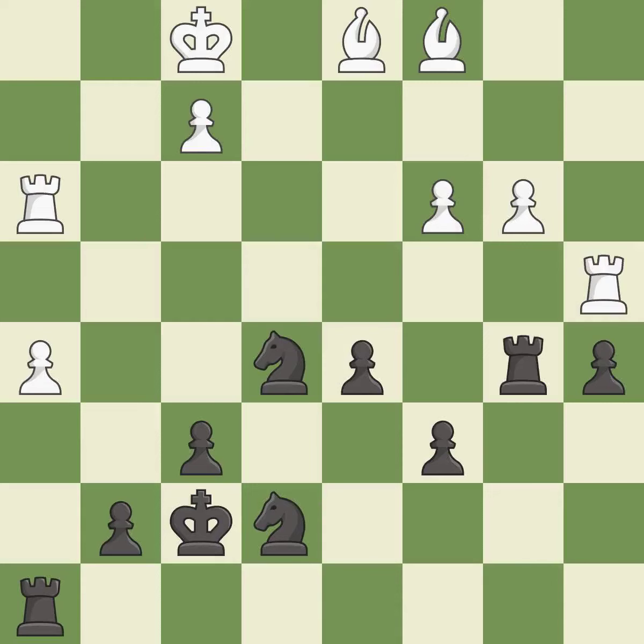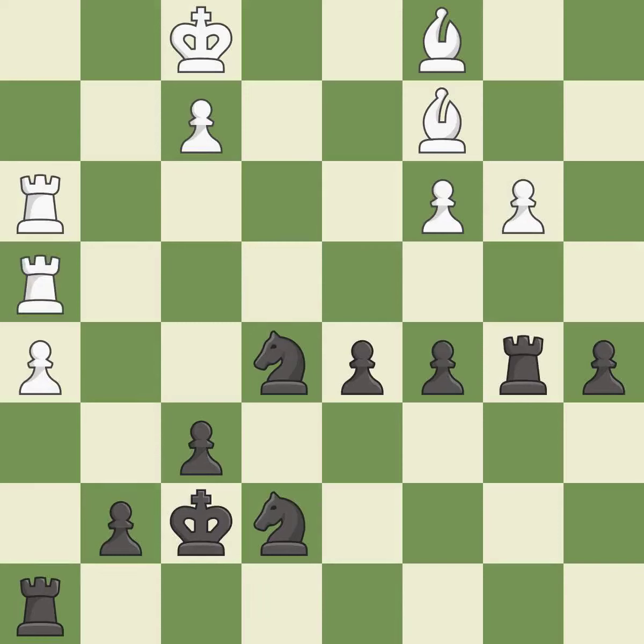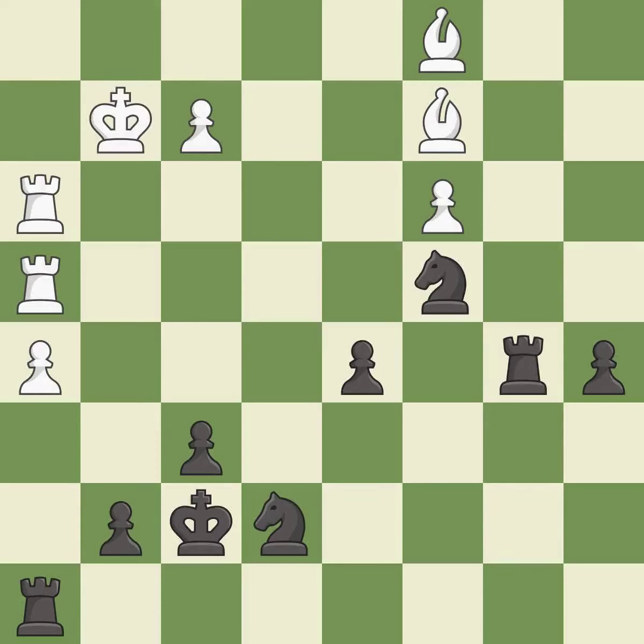This moves the bishop to a better location, allowing it to control more squares. This overlooks an opportunity to connect rooks — it is an inaccuracy. This ignores an opportunity to strike at the center with a pawn — it is a mistake. This is the strongest option. This maintains the balance in material with a good trade. Recaptures. This threatens to push a passed pawn towards promotion — it is excellent.